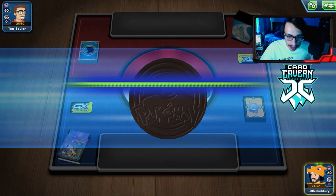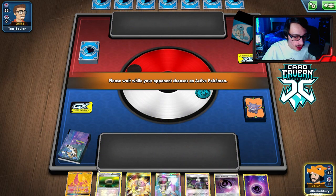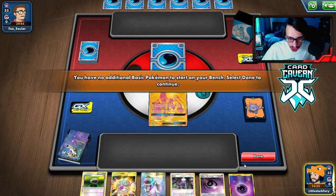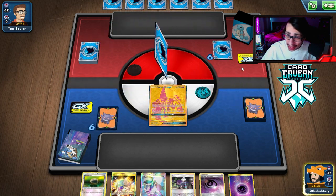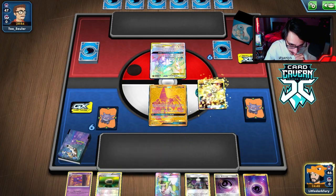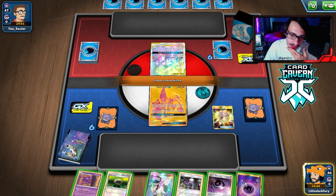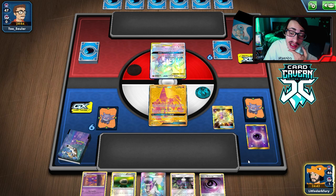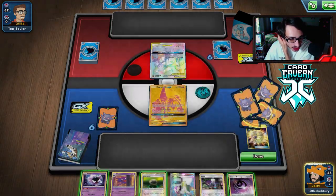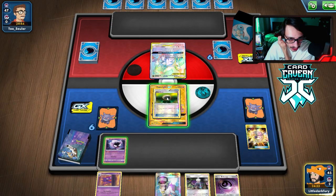Getting into the next match — we won the coin flip again and going first. We probably need to Treasure Energy away a top deck. Oh, it's ADP and I don't play Pokemon Ranger in this deck, which is kind of a problem. We'll get rid of the Psychic Energy and grab a Gastly. In this matchup we can't use our ability because they'll take two prizes, which is unfortunate.